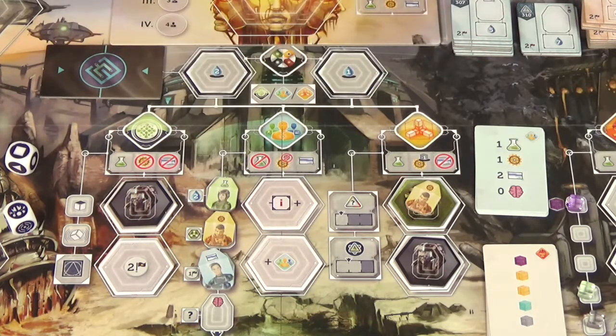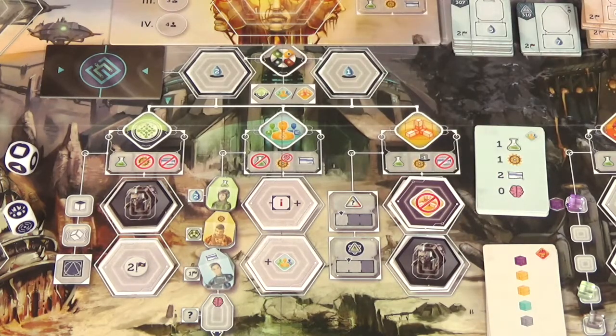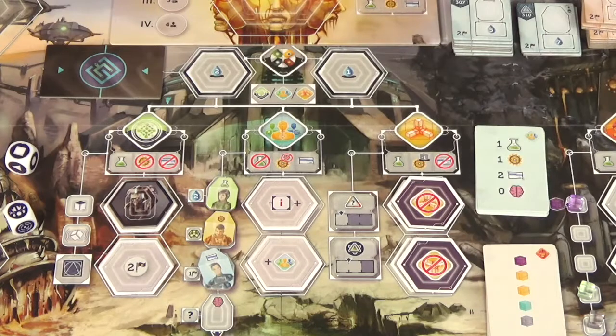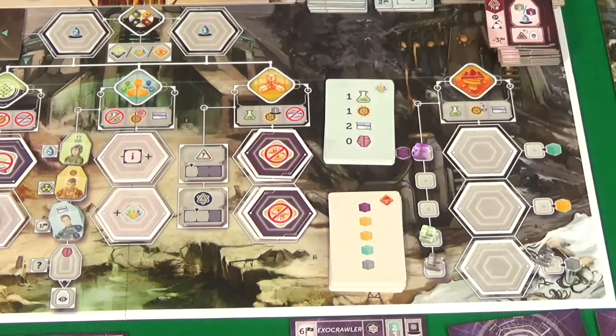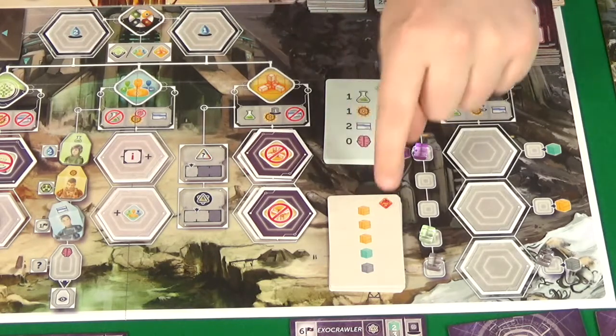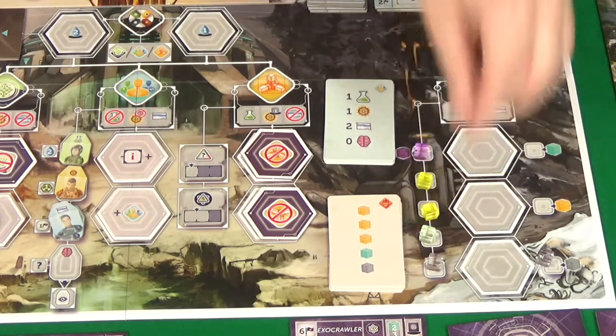Wherever we take one off of one of these city tiles here, we flip it over and that is now a blocked space that can't be used — so building is not very likely right now. And we also do the same with this research one. If all six of these tiles were flipped that would be the end of the game, but they're not, so we prepare for a new era.